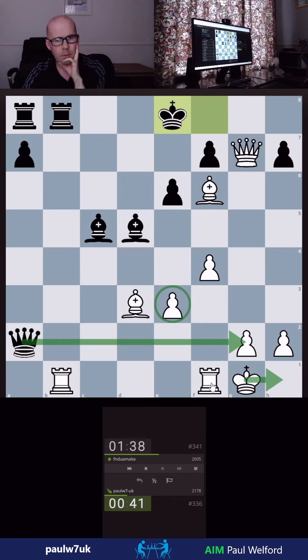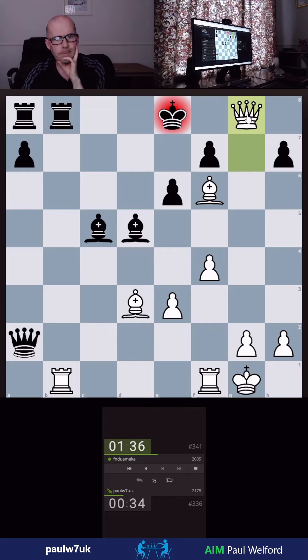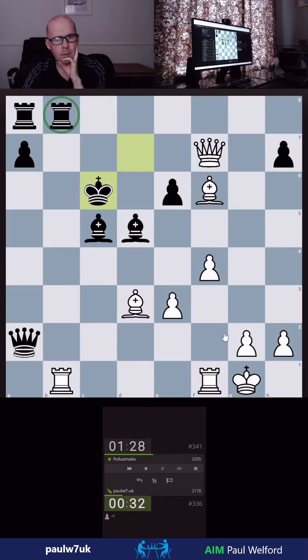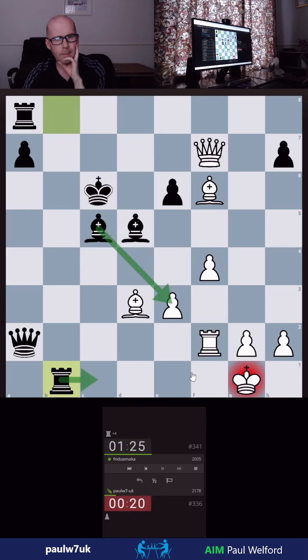He's actually threatening checkmate. If I go here, he can take. Let's check. Check — I've just got to be careful, he's threatening a back-rank mate. I'm going to have to take here, so don't take the rook and blunder the mate. Can't push there. Go here — he's got this and I'm going to check, I think. Oh, I forgot about that — just completely forgot. I've run out of time and thrown this. Just got to say well done — my attack didn't work.